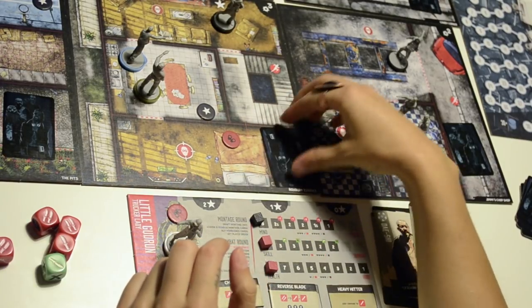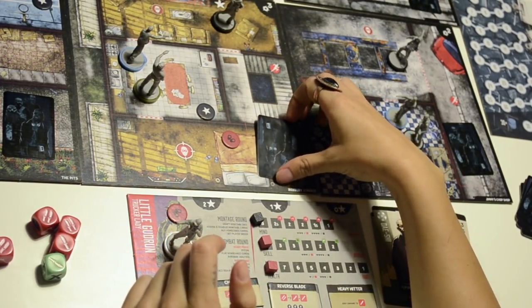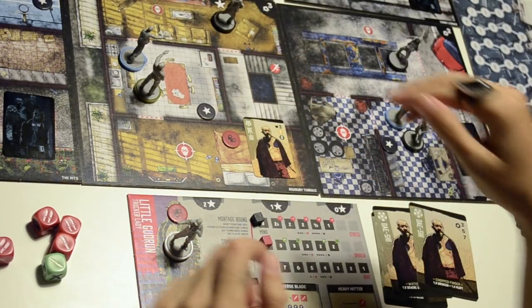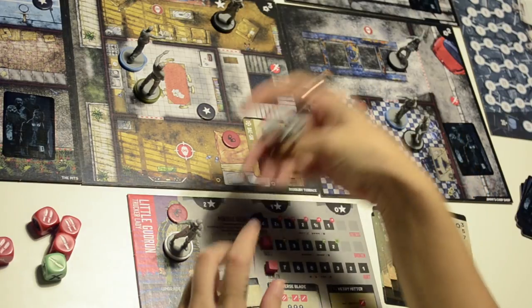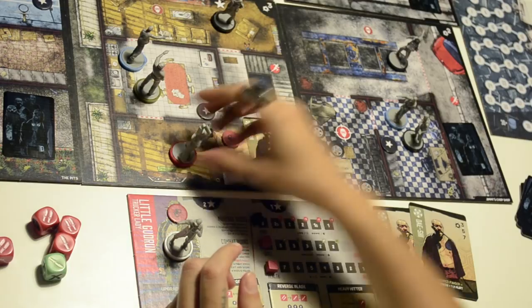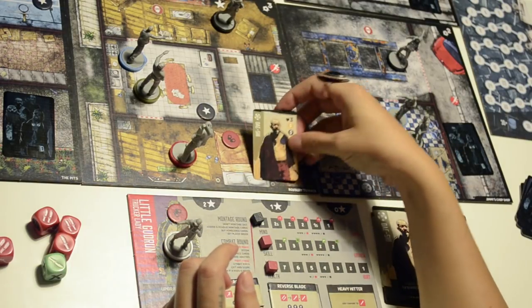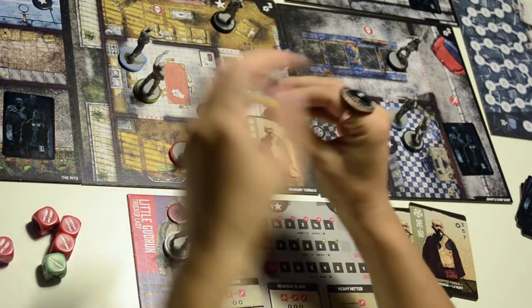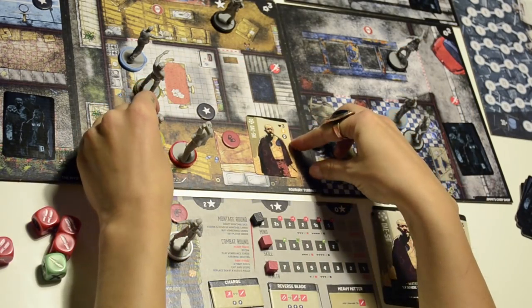I've chosen to go into this den to fight. I reveal the boss card, get the boss miniature, and place it in the designated boss slot. As you can see on the card, he comes with two friends.